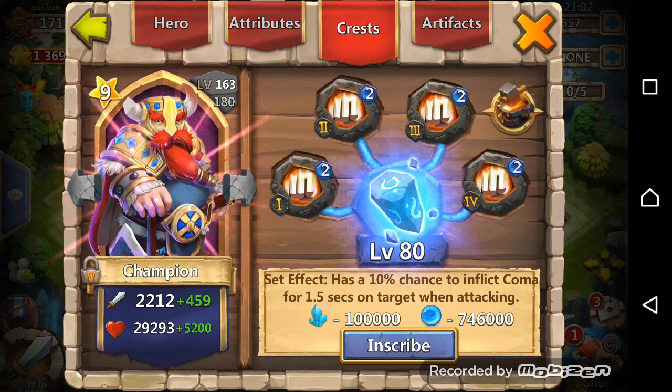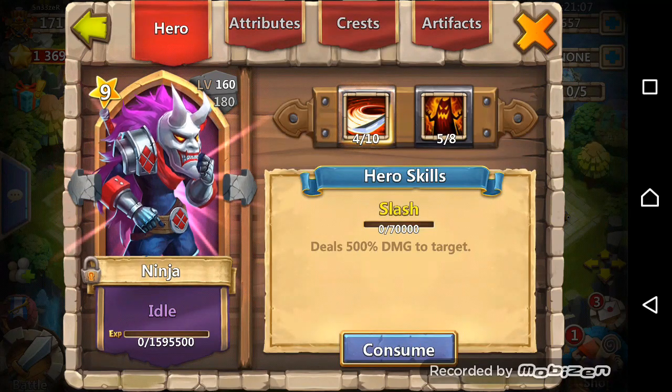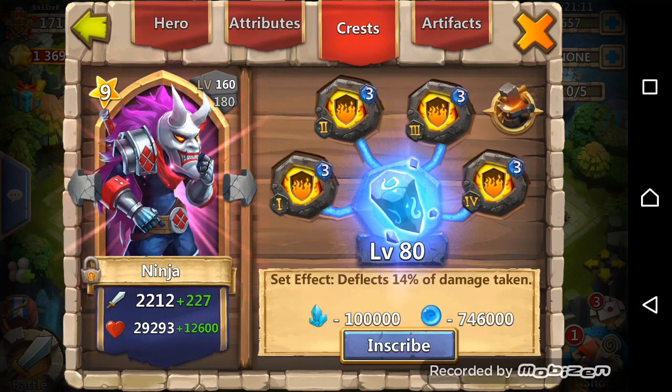Champion is at level 8 Inscription and level 2 Wicked Wall. There is my Ninja, 4 of 10 skill, 5 of 8 Deadly Strike, level 8 Inscription, and level 3 Berserk Guard.